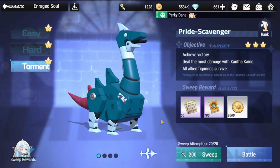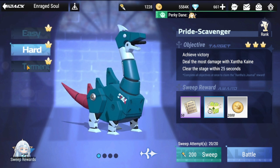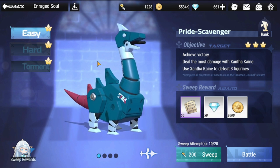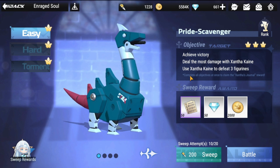This is a puzzle event or mini event for a short duration. I've already cleared easy, hard, and torment level. I'm going to give you guys suggestions on lineups and placement. We'll start first with the easy part. The objective is to achieve victory, deal the most damage with Zantacane, and use Zantacane to defeat all three figurines.